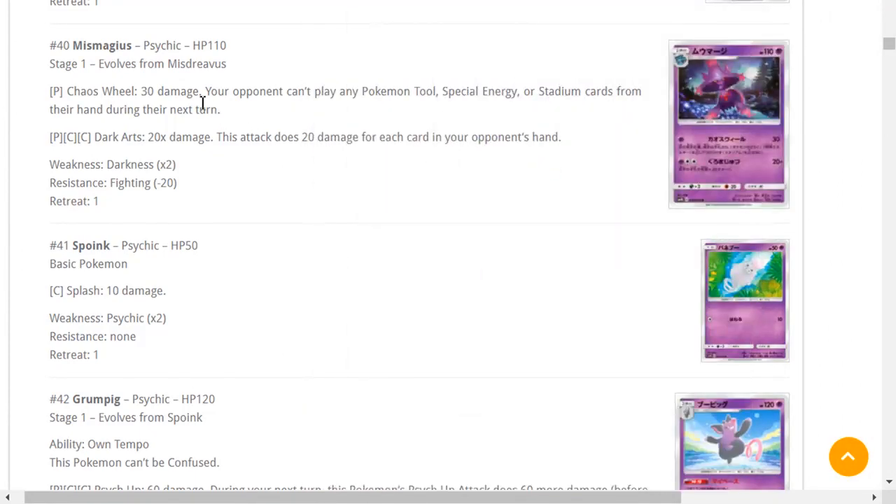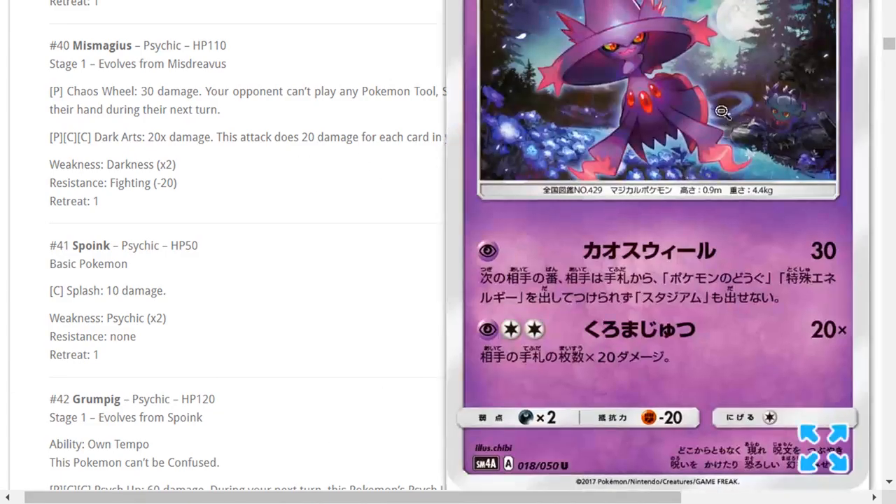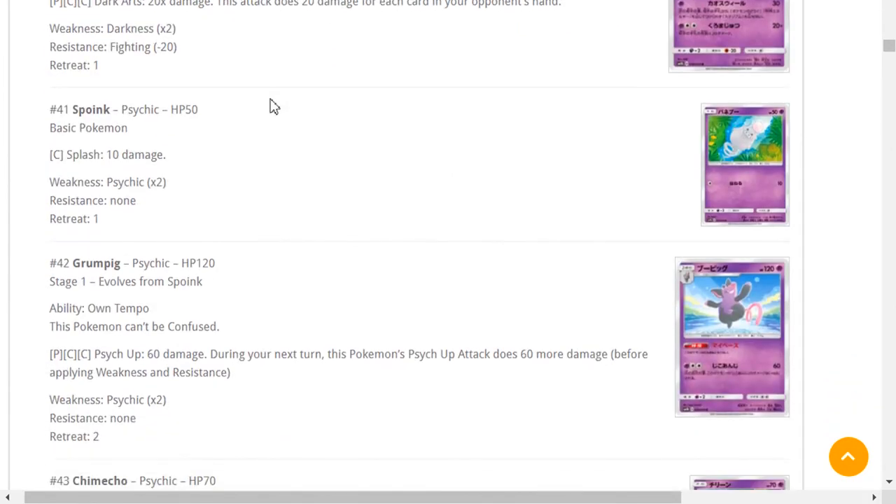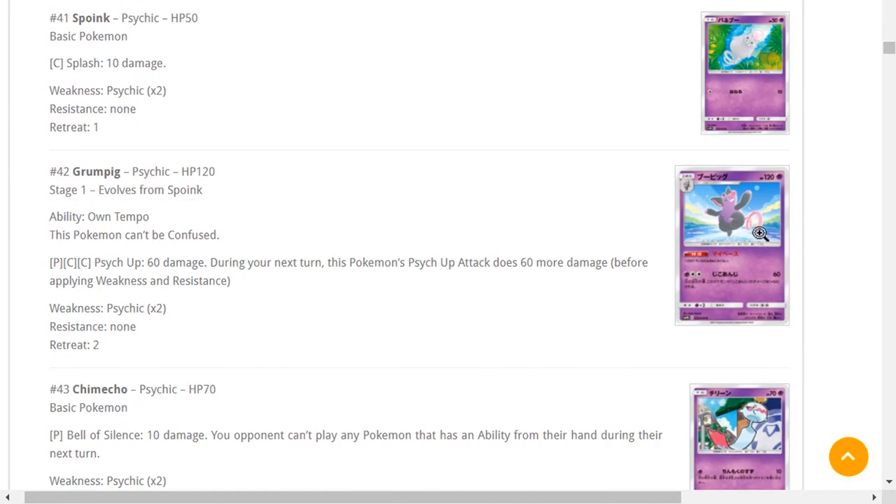Mismagius — Chaos Field is a one-energy attack as a Stage 1: 30 damage and your opponent can't play any Tool cards, Special Energy cards, or Stadiums from their hand. That misses up a lot of decks, especially decks like Decidueye that only play Special Energies — you can't make them play Choice Band. It's a one-energy attack with a one-retreat cost too. This card is definitely worth hanging on to — a 2-2 line is good to have in your binder; it's really really good in disruption decks.